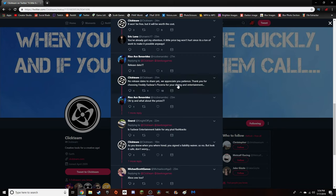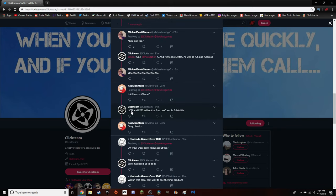Freddy Fazbear's Pizzeria Simulator and Ultimate Custom Night on consoles, iOS, and Android will cost money — they will not be free. Clickteam also says they have no release dates just yet. There's probably some development reason behind why they're not going to be free on iOS and consoles — probably because Scott had to pay Clickteam to make these ports. They don't say how much money just yet, but they don't have any release dates either, which is kind of concerning. The original release was August 8th, the 5th anniversary of FNAF, but now they say they don't have a release date.